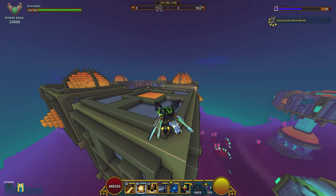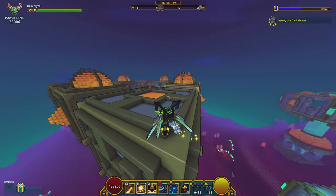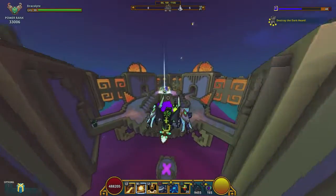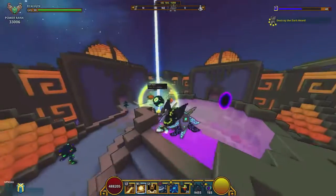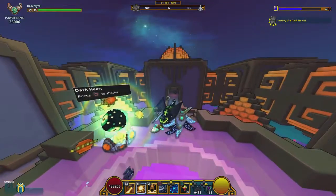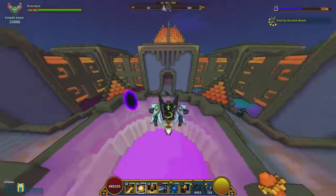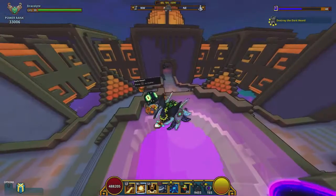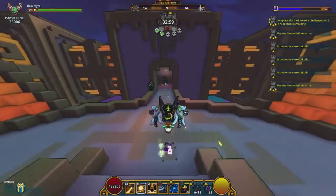Hey guys, welcome back to another dungeon guide video. This one we're going to go over is a pretty straightforward dungeon. It's mostly just clockwise. There's going to be four rooms, and each room has a possibility of side rooms. So we're just going to start here and then work our way around.